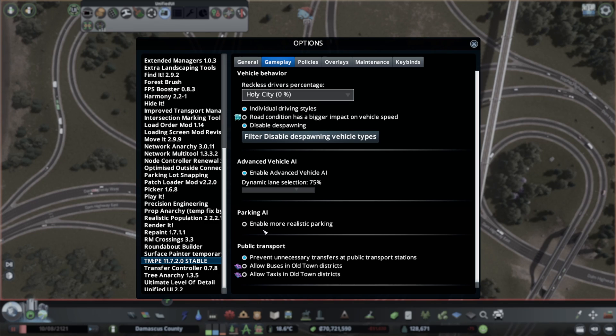The last one is enabling Parking AI. If you're using parking lots and nobody seems to be parking in them, it's because 'Enable More Realistic Parking' is disabled. Enable that and you'll see people actually using those parking lots.